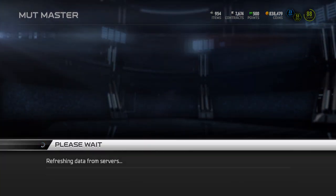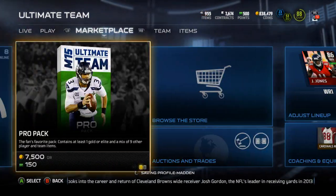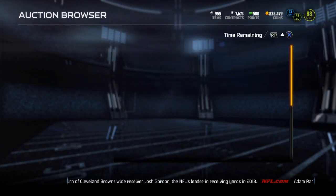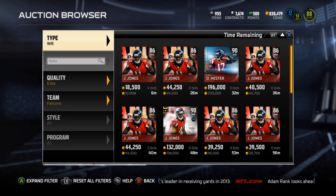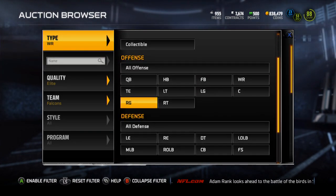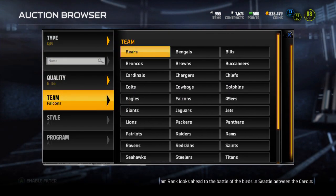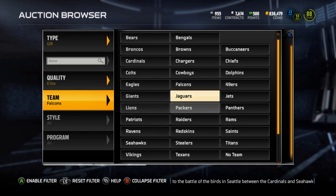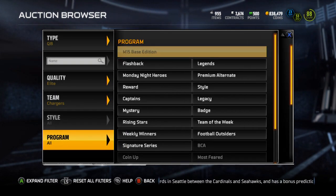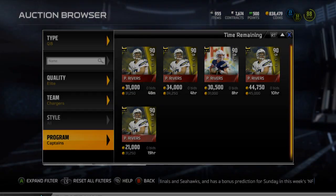The Chargers still have the Chiefs up next probably. Let's go check the price of this Philip Rivers. I bought myself Julio Jones to replace Larry Fitzgerald, because I needed to replace him and I need him for the Masters collection, the Elite set.